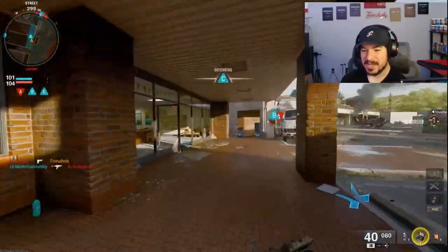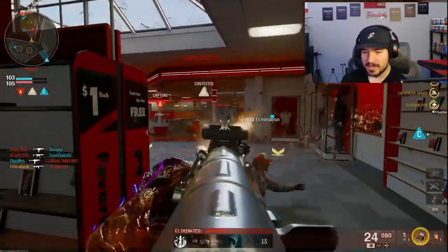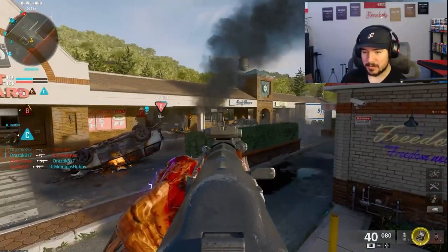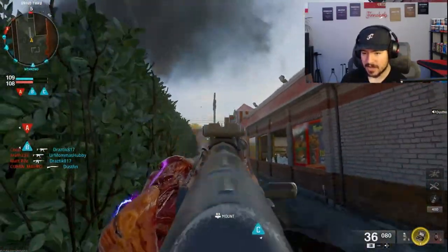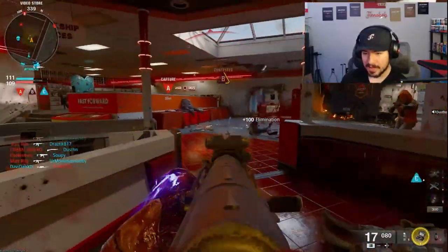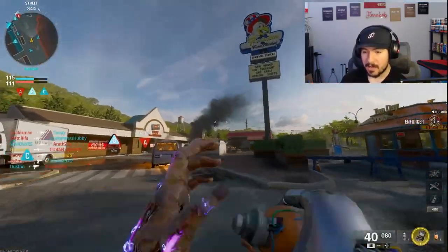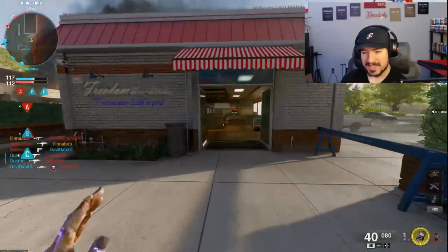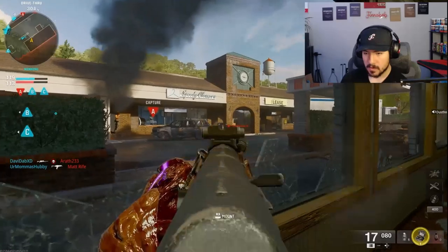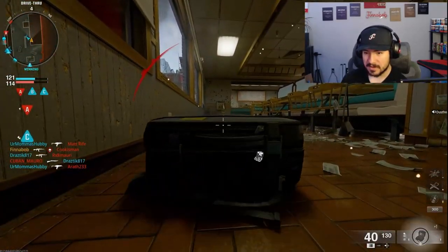I love this map — it flows well with domination, hardpoint, even TDM. Something about kill order just doesn't work. I can't really get why you have to protect the guy, even though he gets like two kills for one. I can't wait till we get more maps. There's about three maps — I love this one and Skyline. Scud is alright. That one train map I still do not like — I just don't think it flows well at all.